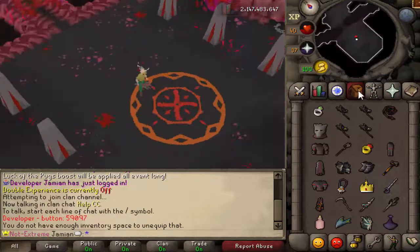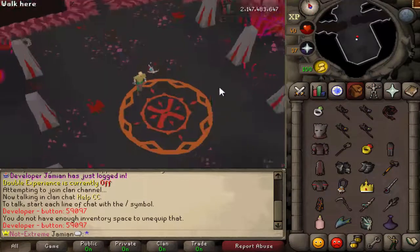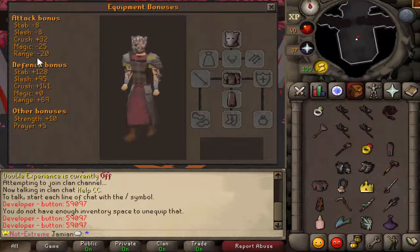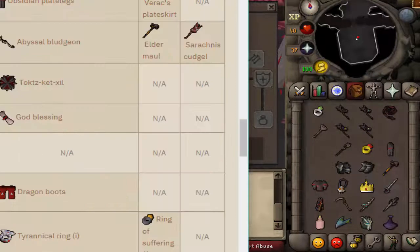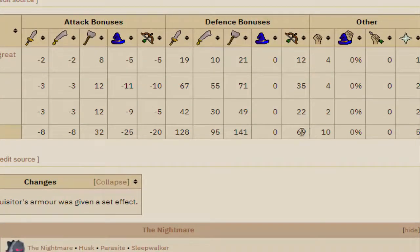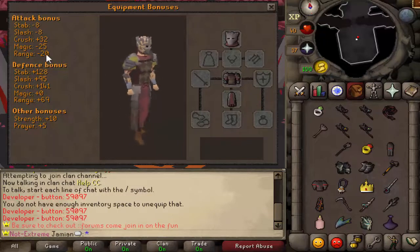A lot of it is done — I'll show you. So this is the mace, the Inquisitor's mace. The armor right here is going to have a special effect; it's not coded at the moment but the stats should be there. It has range defense — I immediately saw the 69 and thought it had 69 range bonus, but that makes no sense. It does have 32 Crush, so it is actually really good armor. And this monster is weak to Crush, so like almost everything you get from the boss is very good.